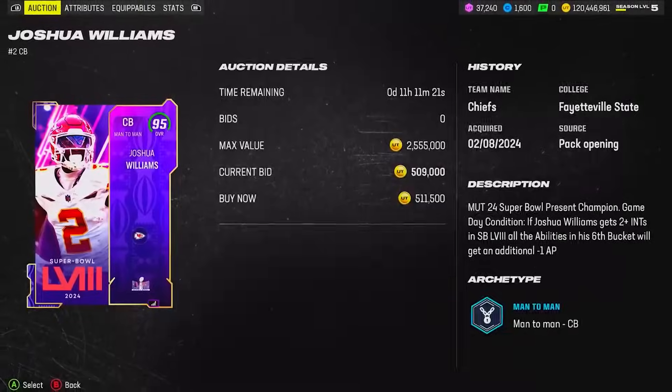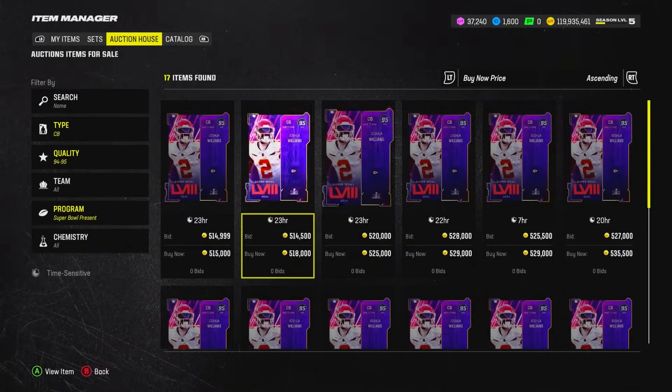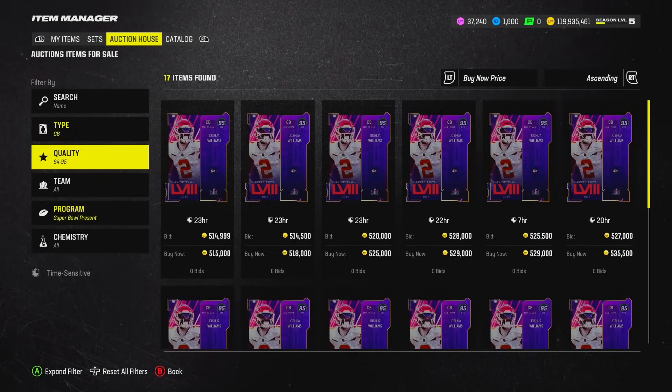Joshua Williams is like the cornerback four or five on the Chiefs — only plays when people get injured, but he's a dog when he comes in. He's even behind Jaylen Watson on the depth chart. I will say I do get spoiled as a Chiefs fan for the Super Bowl Present promos every single year — the players just get flooded. Last year we got legendary cards like Mahomes. I think that covers the defense. Let's move briefly to special teams.